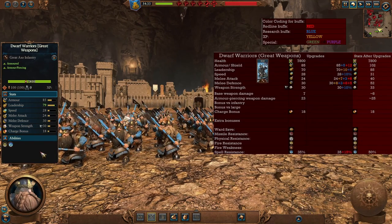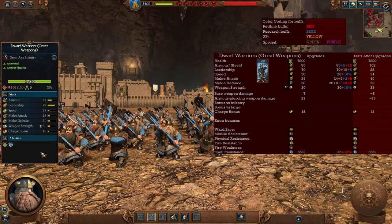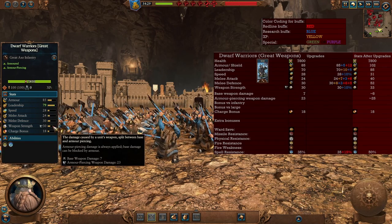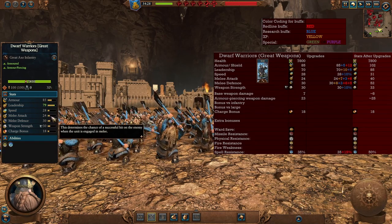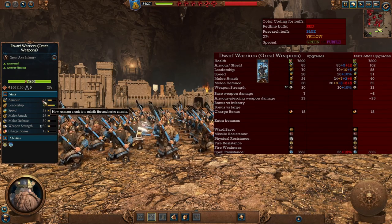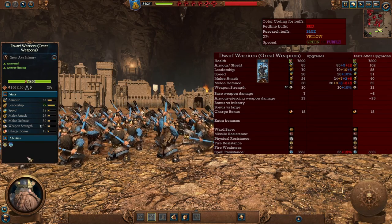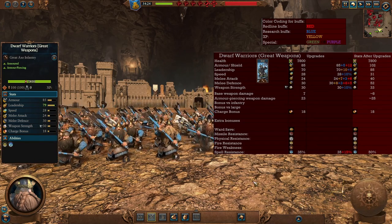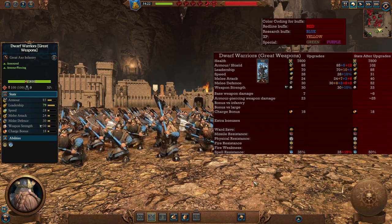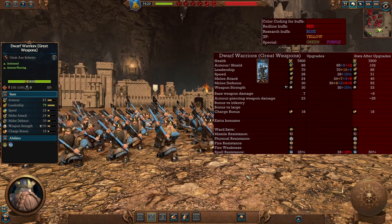Dwarf Warriors with great weapons are one of the initial early to mid game best units against any armor. Their main usage is precisely that armor piercing damage. They have decent stats, although not a lot of melee attack, so perhaps some buffs are required. Remember they don't have a shield, so you need to cover them from any missile attacks. In the late game they become much better at their job, up to tier 2 infantry, so you can still use these guys in budget armies.